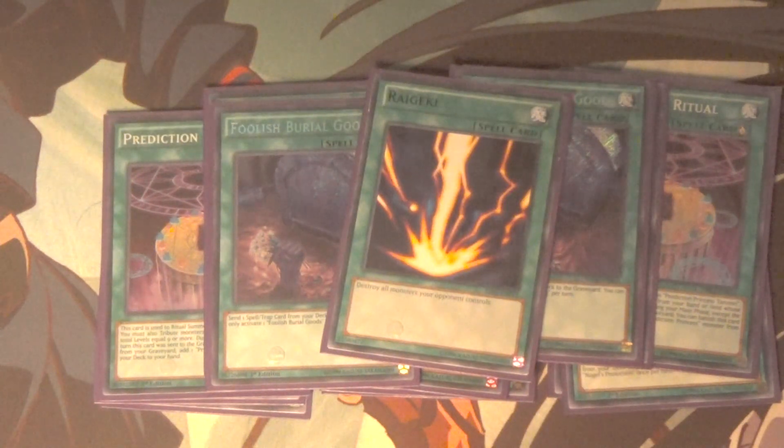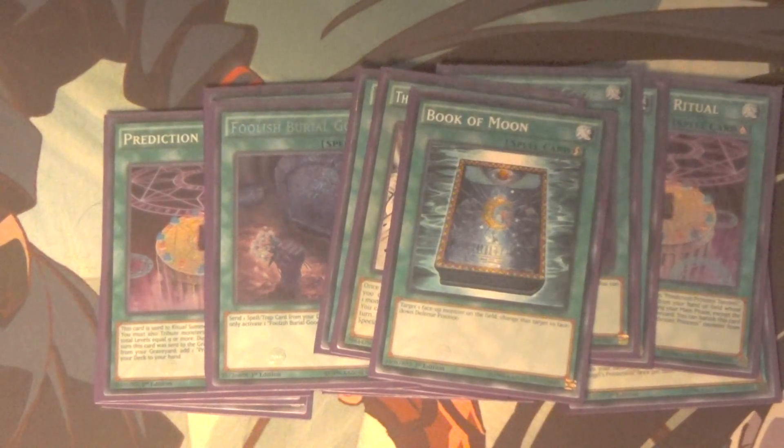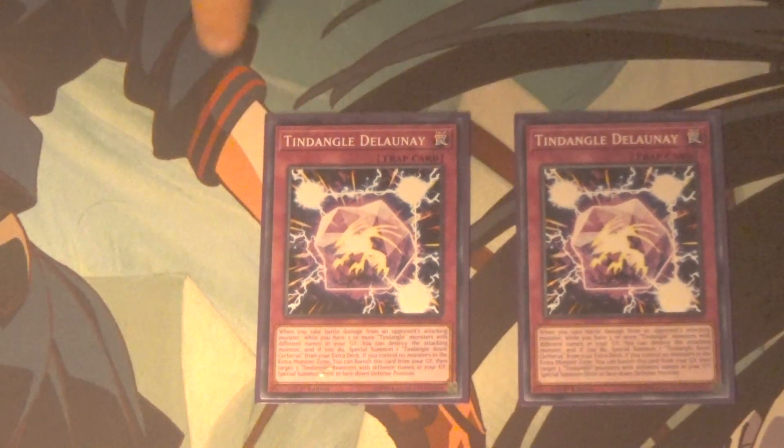For the rest: one Raigeki for clearing out my opponent's board so we can try to go for the OTK. One Monarch Stormforth because this deck does have several high tribute monsters. One Book of Moon for general disruption — book of mooning either my stuff or my opponent's stuff. And then the only Tindangle trap by name: two Tindangle Deadly Nay. I'm kind of flip-flopping between two and three of this card — I really can't decide. What do you guys think, two or three?